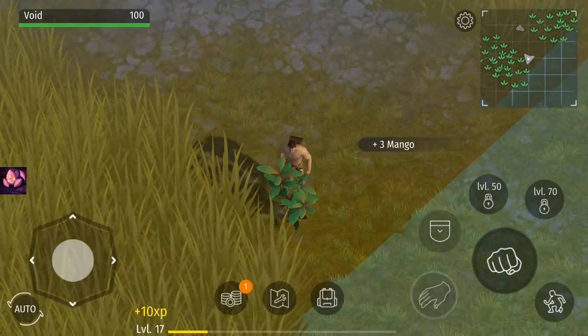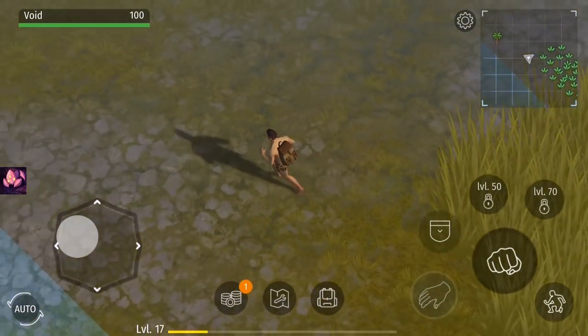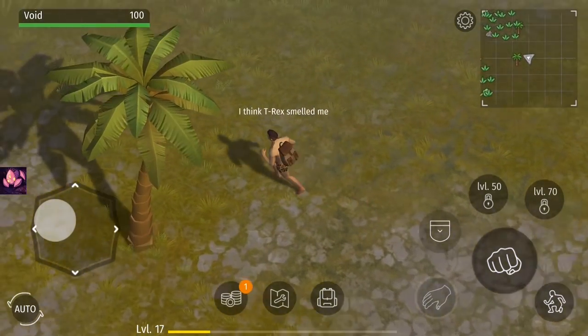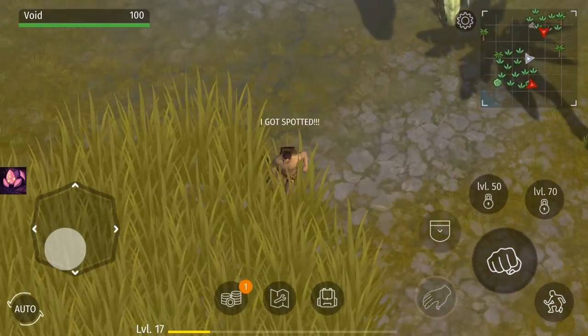There are between two to three chests on the map — they're quite important as they can drop a lot of parts and also weapons. There are usually two T-rexes on the map, which makes walking around a lot harder.